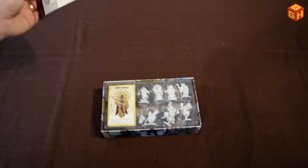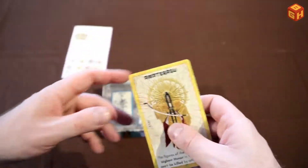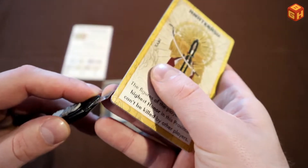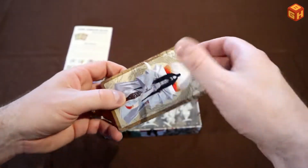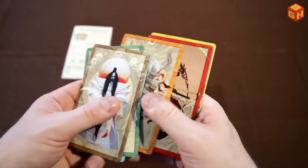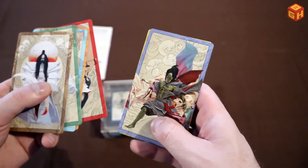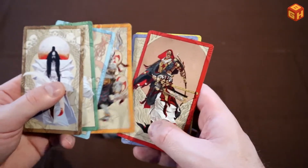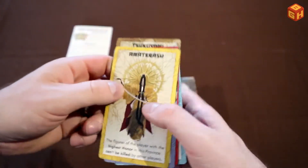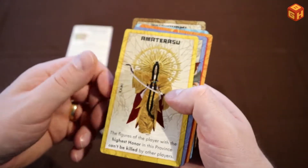Then we have these cards that go with them — a small pack of cards, so I suppose one for each. They all have nice artwork on the backs, so if you're painting these this will be a fantastic reference for them. On the other side is their name and an explanation of what they do.